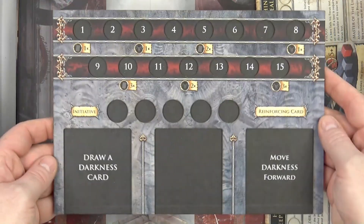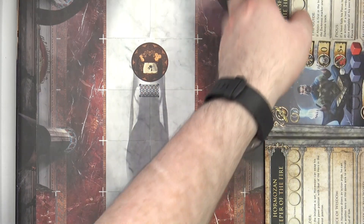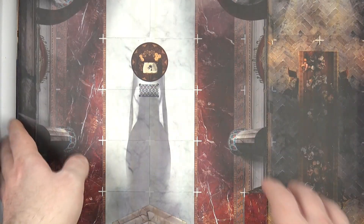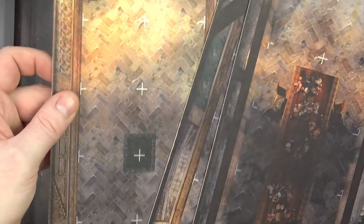We have the darkness tracker, which we'll come back to in a moment, our four hero boards, and then some of our tiles. I won't go through all of these, but I will go through a couple - they're very nice.